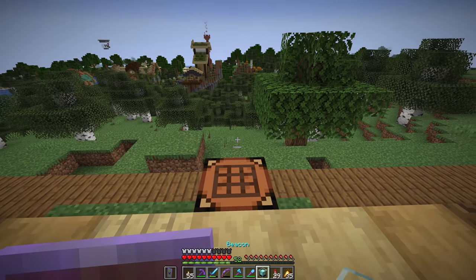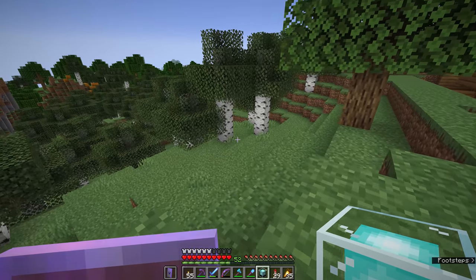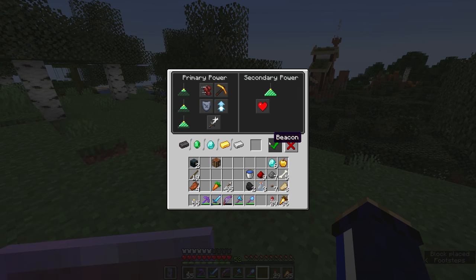So there it is, a beacon. On its own it is not going to do all that much, because what a beacon requires is a beacon base to place it on before it can have all the effects it is going to. So I'm going to put it down here and right-click on it to open up the beacon's GUI. As you can see, there are a couple of different parts of this interface which give you hints as to what exactly you are supposed to do.